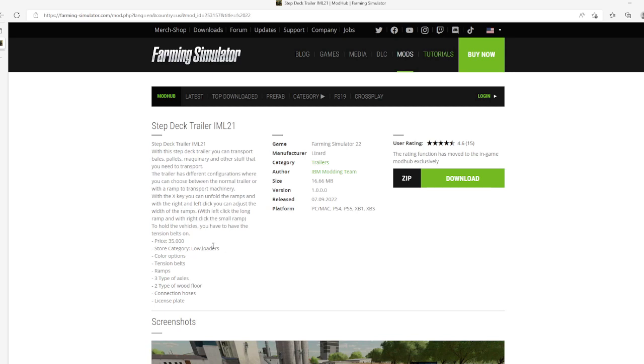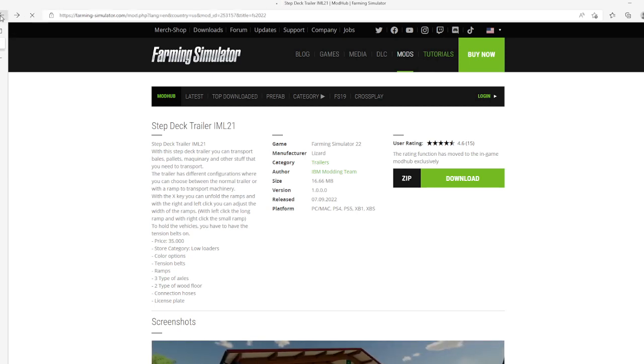Category: Kegar trailers. Color options available, tension belts, available ramps, 3 types of axles, 2 types of wood floor, connection hoses, and license plate. This is in the Kegar trailers category, file size 16.66 megabytes, version 1.0.0.0, released 7th of September 2022, available for PC, Mac, PlayStation 4 and 5, Xbox One and Xbox S, rated 4.6 stars with 15 user ratings.